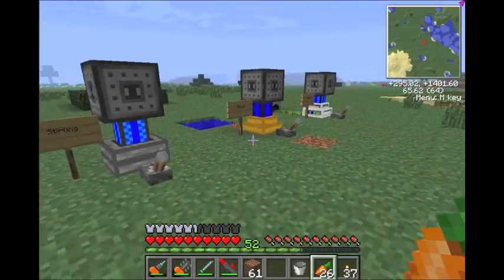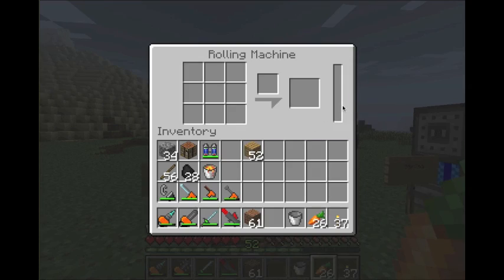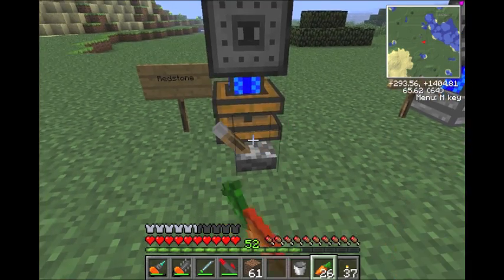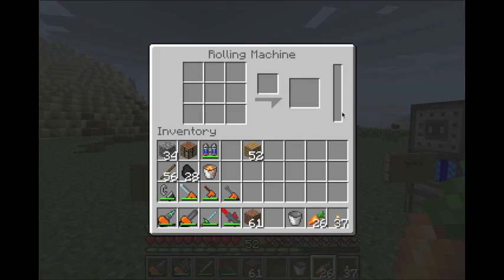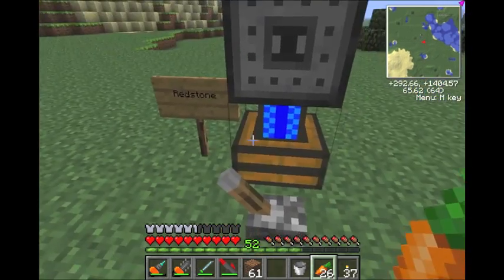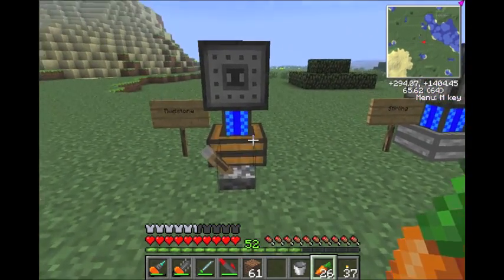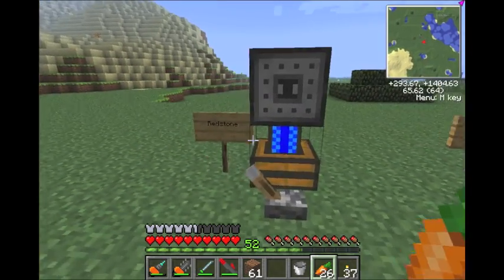Each one does need a redstone signal, but this is the only one that will work with only a redstone signal. You turn that on and it gives it one micro Minecraft joule per pump — so every time it pumps it goes up one, which is very slow. You'd use these for other things. I just want to show you how to build them. So that's the redstone engine — pretty simple.